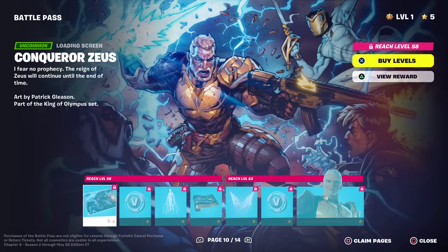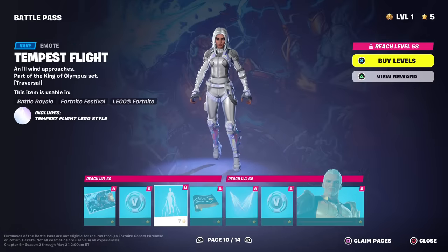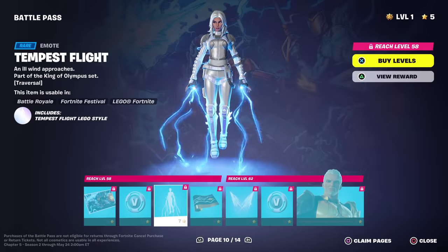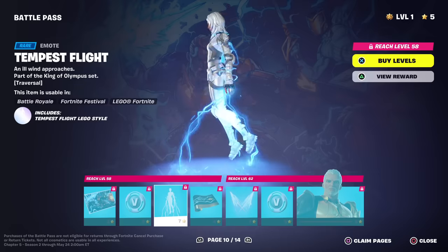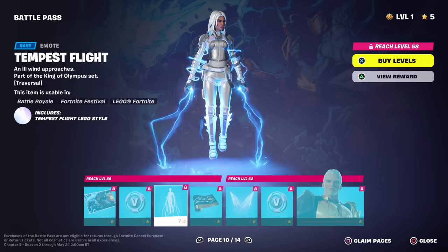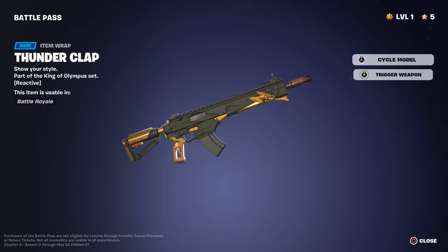I'm quite impressed with this battle pass so far. We got the Conqueror Zeus style, 100 V-Bucks. Tempest Flight — which is a traversal emote. Man, that's gonna be awesome to use with like Thor — you just fly around like that. That's awesome. Thunderclap — reactive — we can trigger this one.